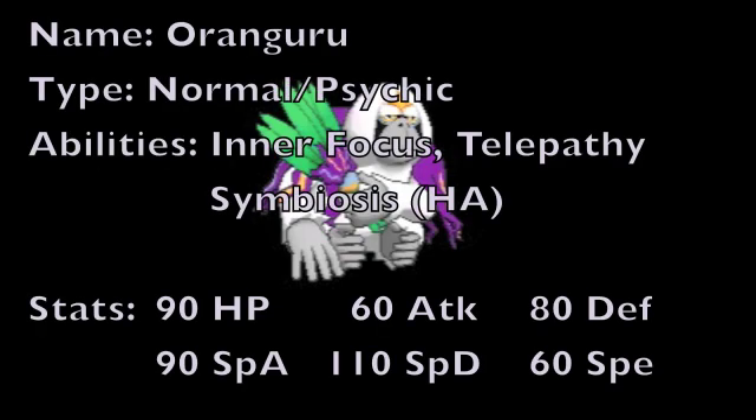So to start things off, Oranguru is a Normal/Psychic type Pokemon, much like Girafarig and Meloetta, that possesses three abilities, the first of which being Inner Focus, which is an ability that makes it so that this Pokemon can never be flinched by an opponent's attack.